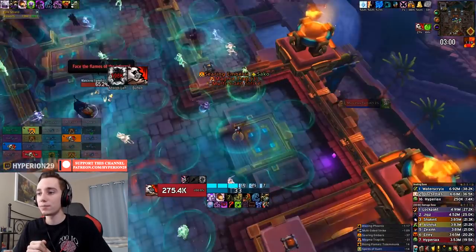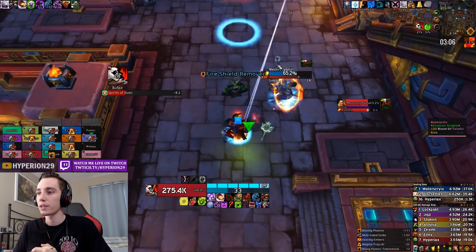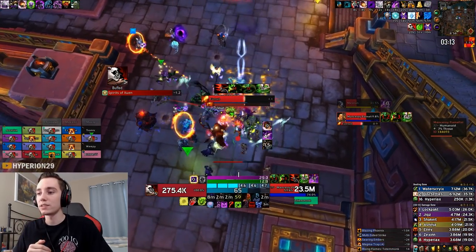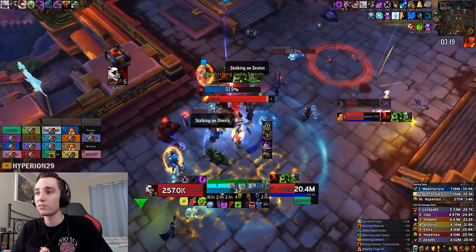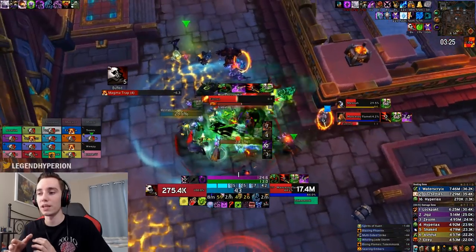We do the multi-sided strike, hopefully correctly, face all of the images, then get ported down. I pop my army as soon as we land, use my second potion, use all my cooldowns, and just go ham on this boss. My pet was actually hitting the wrong target there — one thing I could have done better is to command my pet to be on the closer boss as soon as we transitioned.